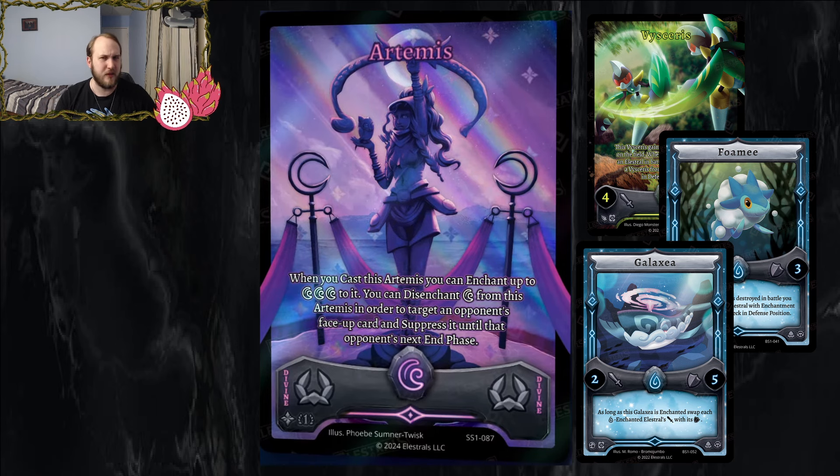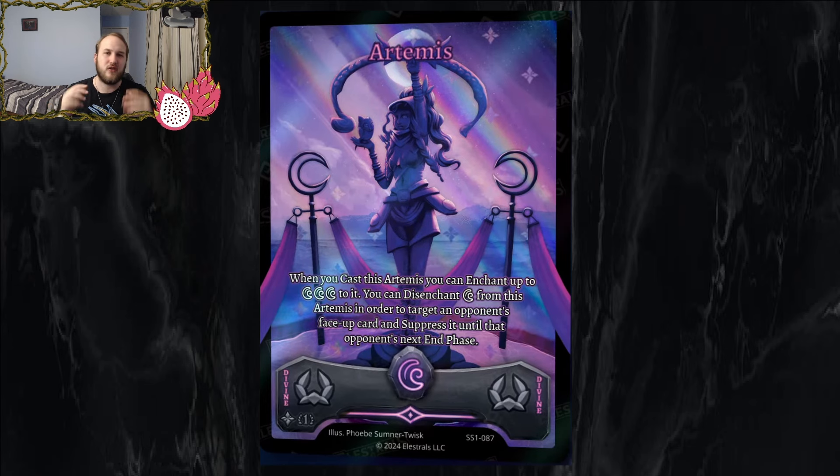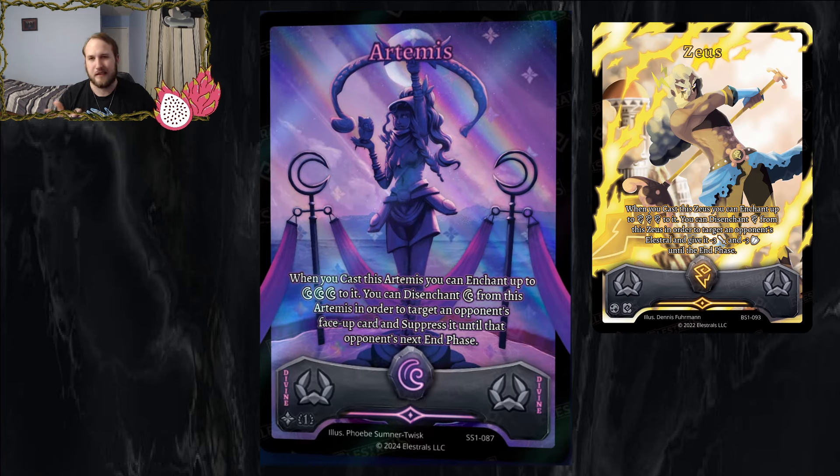It gives you more tools to respond — suppress a Foamy so you can bench attack over it, or suppress an Equilinks so they can't use it next turn to blow up your back row. That said, I could still ascend over that Equilinks or play another card next to it. The card is strong but not super crazy. Where it gets really powerful is you can suppress any face-up card including other divine runes — turn off an Aeolus, Zeus, Demeter, or Poseidon.